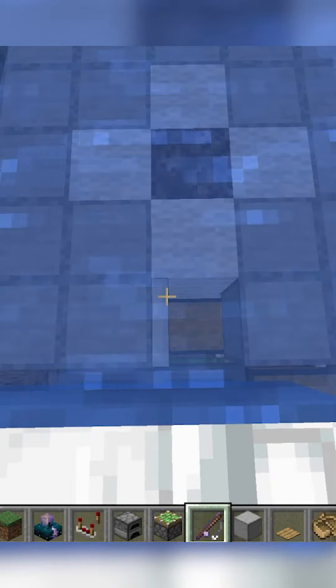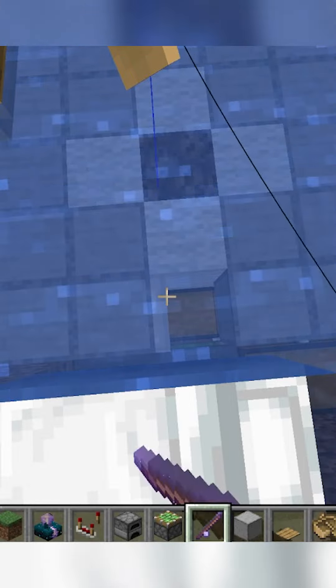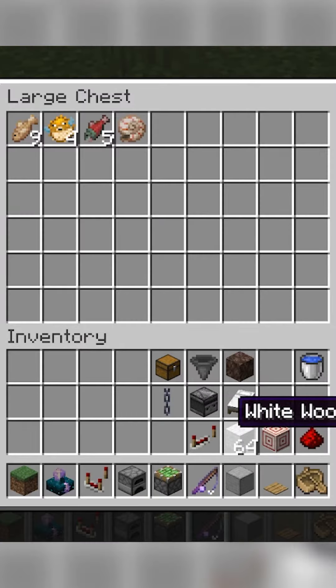Sneak on over to the edge of the bed and aim right at the edge of the trapdoor so your bobber goes underneath the boat, then move it slightly so you try to open the chest constantly but you can't because there's a solid block overhead. Press F3 and T to AFK, and every time you catch something the trapdoor will flick twice — once to reel it in and the other to cast the rod again. So collect your treasure.